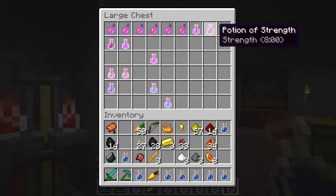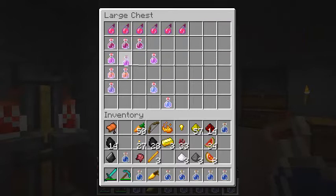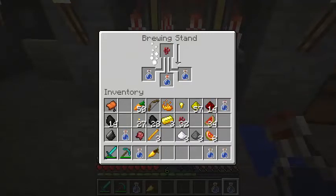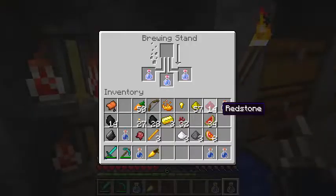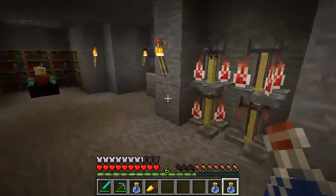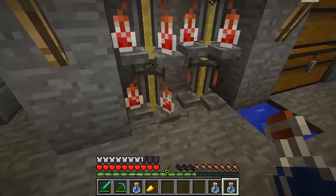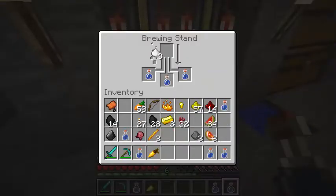I'm gonna separate these - strength, strength two next to those, regenerations up here, instant health ones, fire resistance down here - we don't really need those. Speed two, speed one. It's gonna be a kind of boring episode. Next time we will go into the End and take down the Ender Dragon - that'll be next Saturday, so look forward to that.